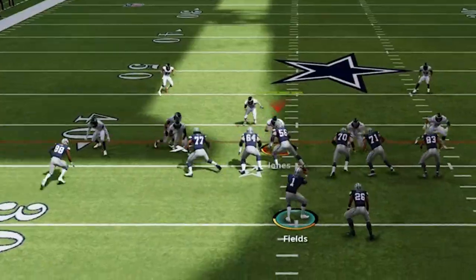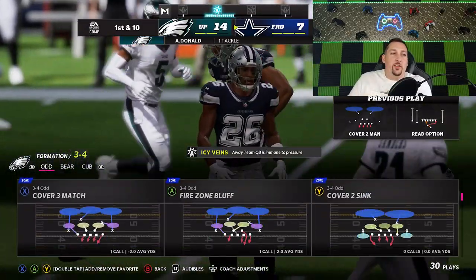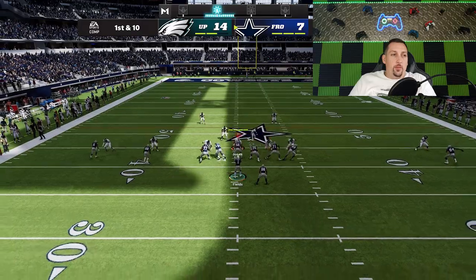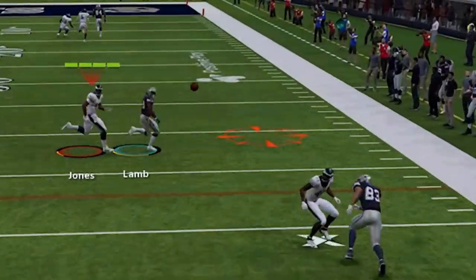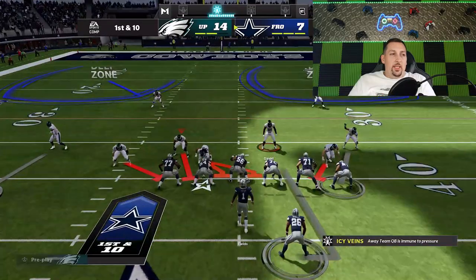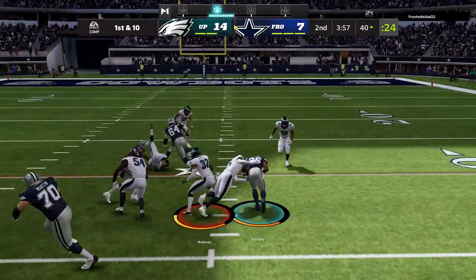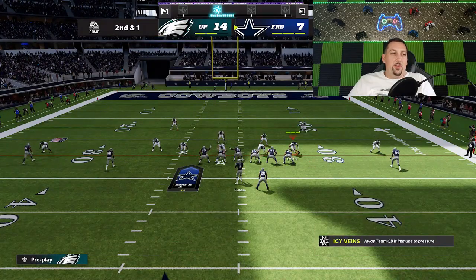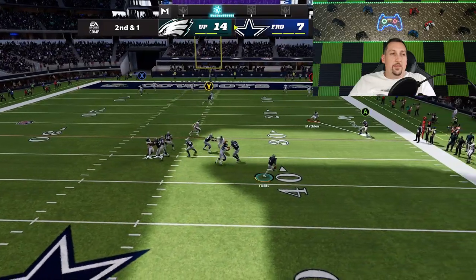This will probably be the place he throws it too. I'll cut this DI — he outran me. I'm making this mistake again and I'm going to keep making it. He's going to keep inside-zoning me to death. That's not working. He's averaging like 9 a carry. Not really walking my safeties down enough for run support. Get your flats, buddy. I murdered his shadow. We've got to hit him with an all-out blitz — this is a very good run defense too, and since he likes to run the ball a lot, this is what I've got to do. No way to run.